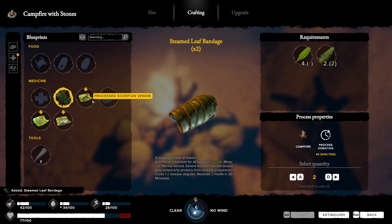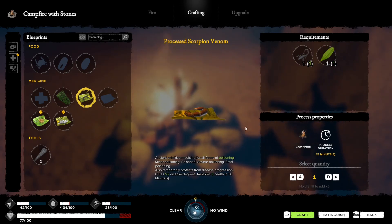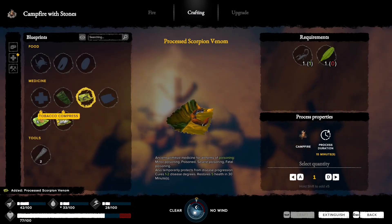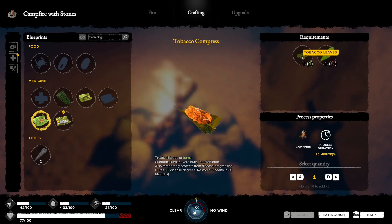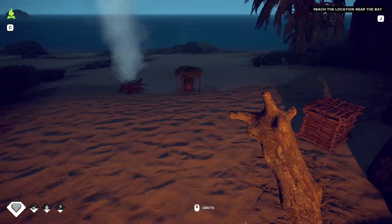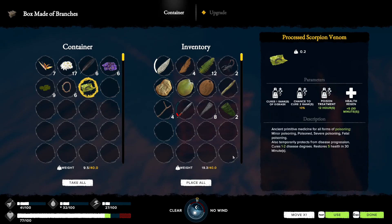We picked up some dead scorpions - using a wild leaf and a scorpion we can make a medicine for snake bites, because we're likely to get bitten by a snake at some point. Also a tobacco compress - if we get sunburned, that's what we need. We did pick up some tobacco leaves, but we've got no wide leaves left so we'll make that another time.